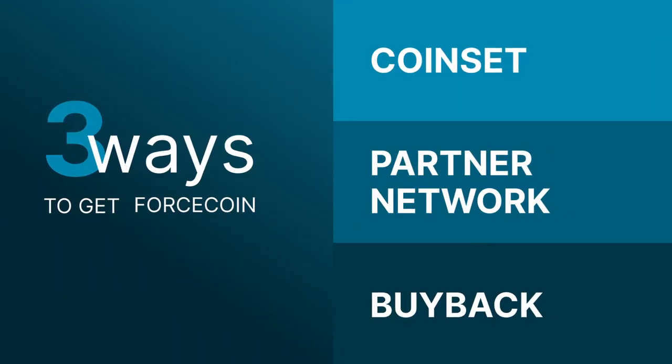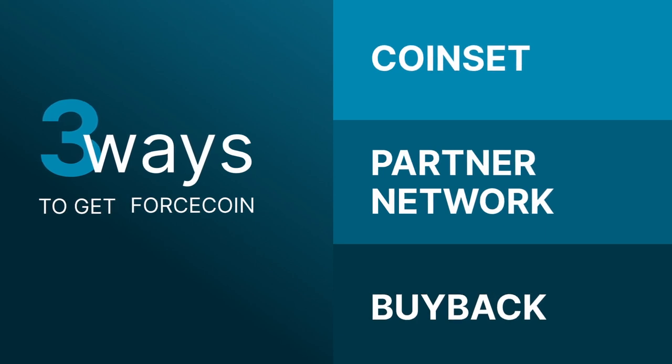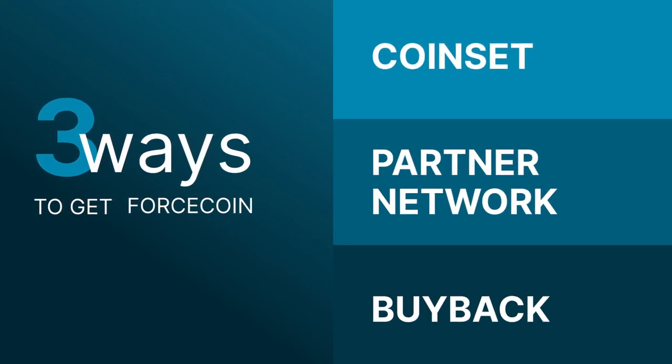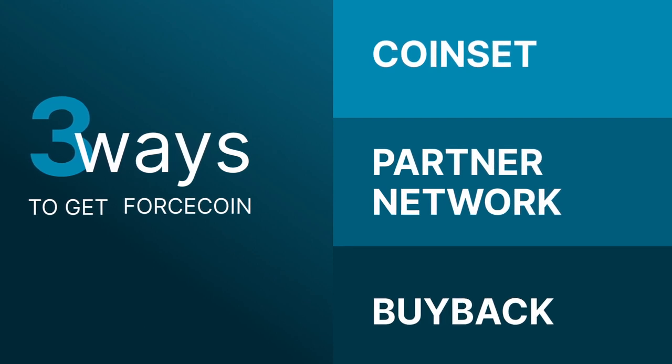At the initial stage, Force Coin is only available to Uniteverse participants in one of three ways. The first option is purchasing full packages or part of the coin set accessible on your tier. The limit of your coin set is available within 30 days. Then, if you extend the activation, there will be an extra coin set limit for another 30 days.